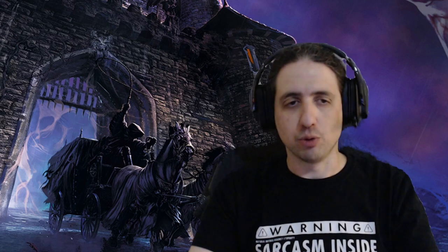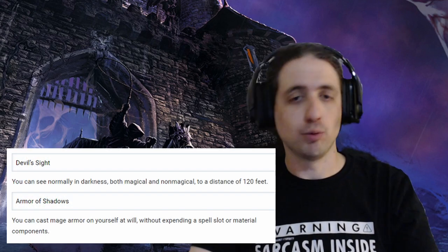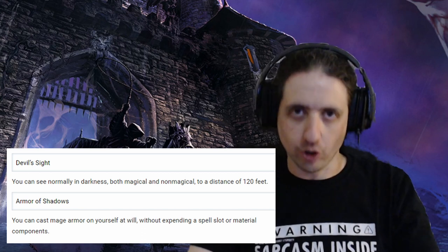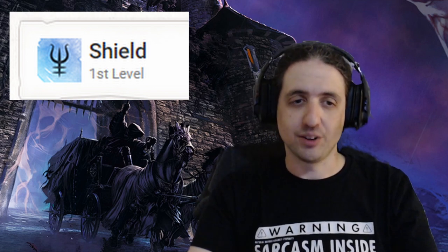We go whole hog into warlock now to increase survivability and combat efficiency early. As Warlock 2, take Devil's Sight, one of the warlock's best invocations, and Armor of Shadows, giving you 16 AC at all times. Add a shield to that and that's 18. For spells, take Shield, and you can bump to AC 23 on occasion.